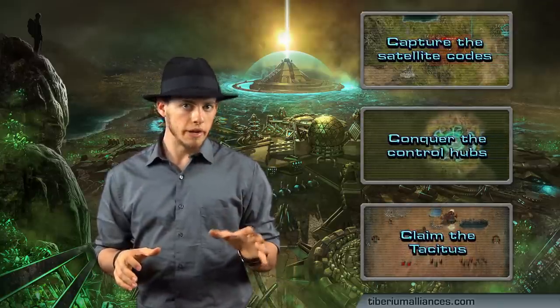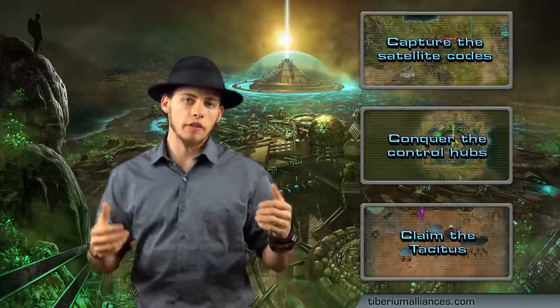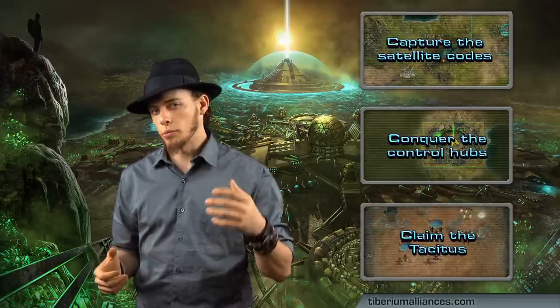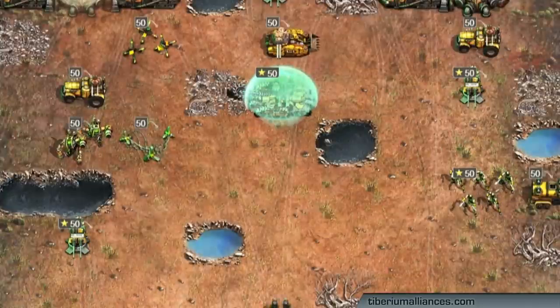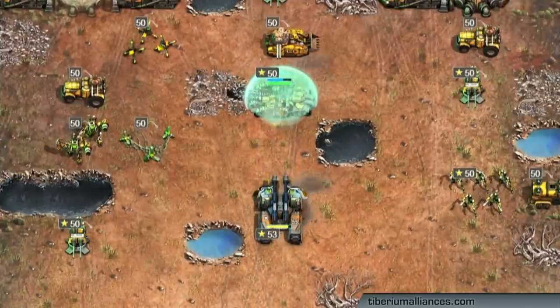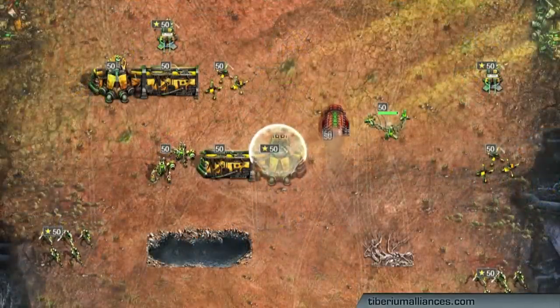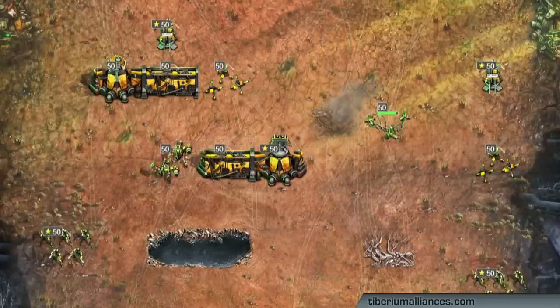Inside the shield control hub bases you'll begin to see the true power of the Tacitus that the forgotten have unlocked. This will be represented in the form of upgraded units that perhaps you're familiar with yourself. You will begin to see forgotten mammoths with the shield upgrade or even stealthed flak towers. This will mean that you'll have to address these forgotten bases in a much more tactical fashion if you want to achieve victory.